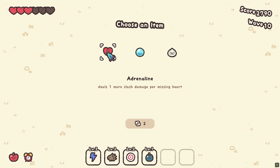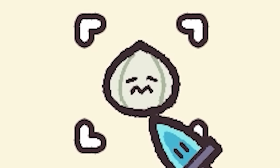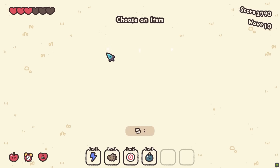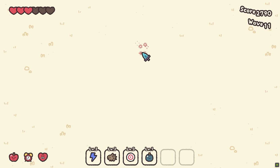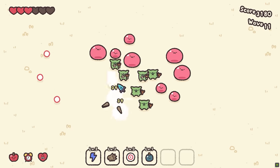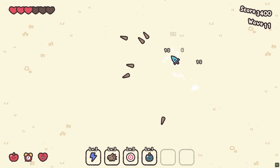Deals one more slash damage per missing heart — it's pretty good, seeing as we've got so much at the moment. Reduces max health for all enemies — oh, I love that. Look at that sad little onion. Is more damage better than less health? It's hard to know which one actually pays off more in the long run. These bad guys are luckily very easy to chop up.